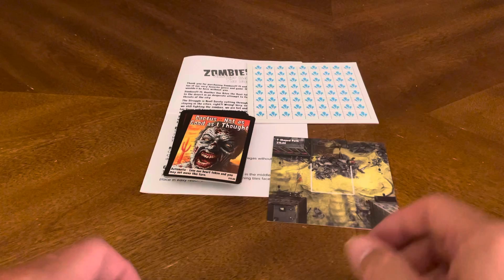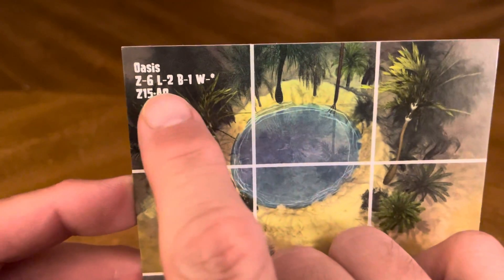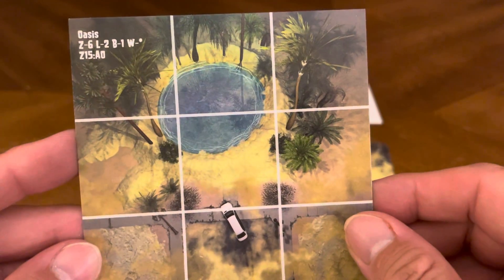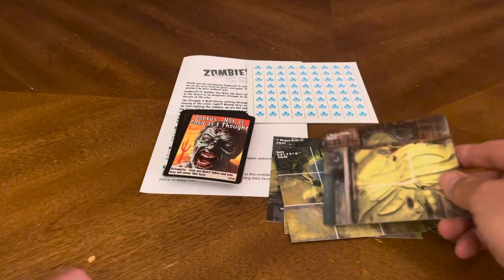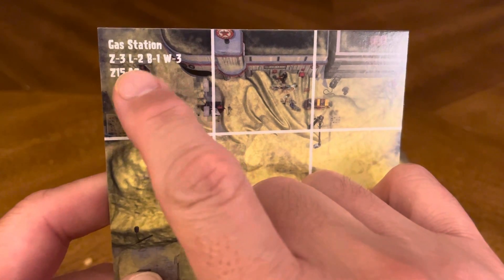T-shaped path. You've got an oasis — it tells you you have to have six zombies on there, which you get from the base set, plus two lives and one water token with an asterisk next to it. Another oasis, another oasis, and another oasis. An L-shaped path. Gas station — three zombies, two lives, one bullet, and three cans of water.